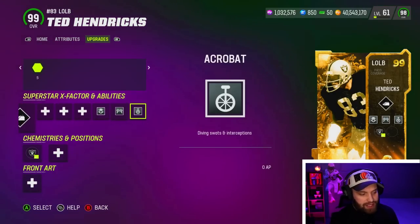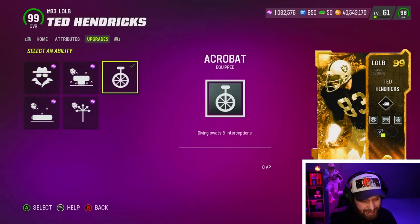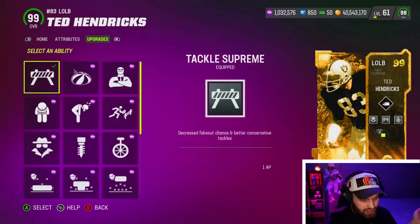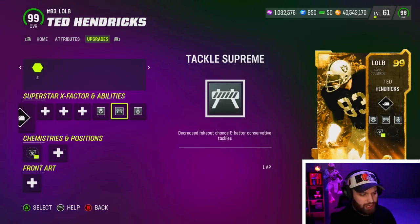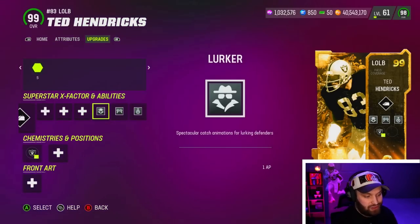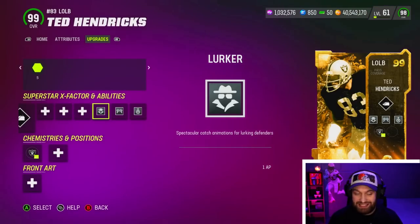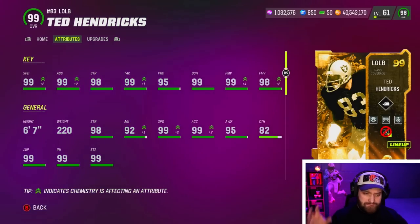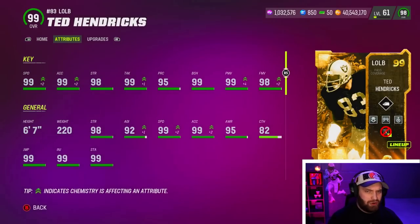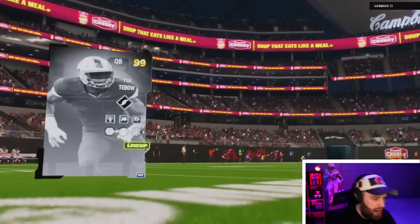His hit power is a 99 as well, so he's basically a golden ticket stat-wise. For his abilities, we have a zero AP ability bucket — we're going to use Acro on him, and then Tackle Supreme, Acro, and Lurker, because you still need to be able to jump to make him even more broken. This should be a very fun gameplay. It's really hard to force an interception in a short recording session, but we're going to do our best especially with a guy this big.